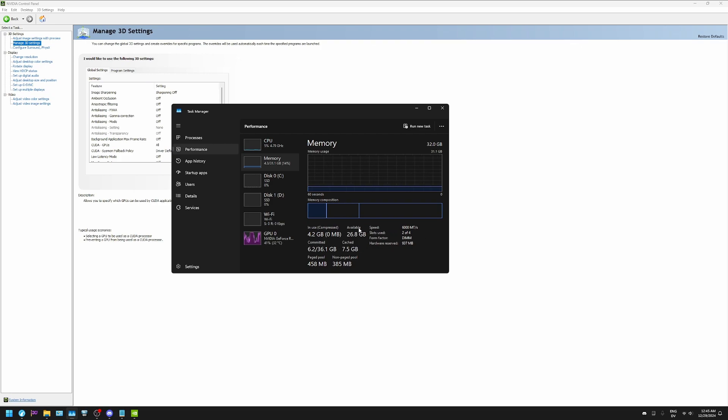I also enabled X3D Turbo Mode, which disables SMT — that's when you have multiple threads per core. So I have 8 cores and 8 threads instead of 8 cores and 16 threads, since disabling SMT increases gaming performance at the cost of productivity. On Intel it's called Hyperthreading. I'd suggest looking into disabling this if you really care about gaming and nothing else — it will give you a few more frames but will cost you in productivity tasks like Photoshop.